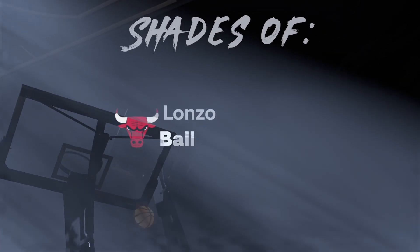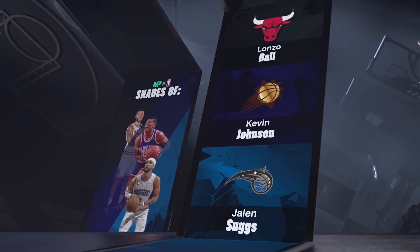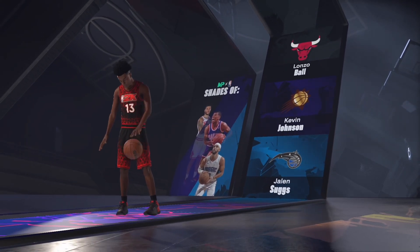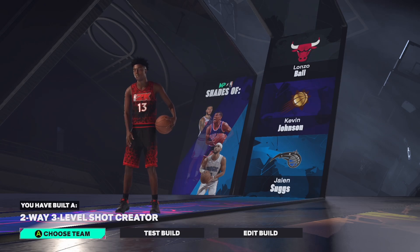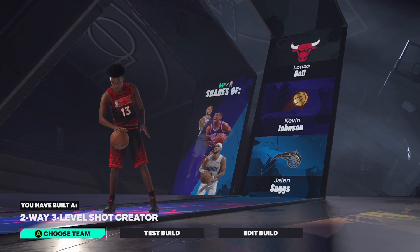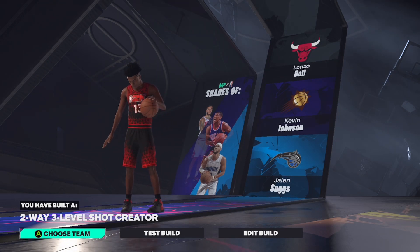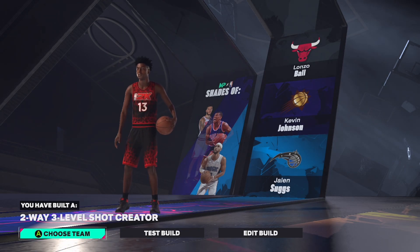Now the name is not given — it's a generic name, actually the same name as my last build. But the attributes? Fire. Now I'm not going to say that you don't need strength or anything like that, but I am going to say that speed really outweighs strength. Speed kills every game.